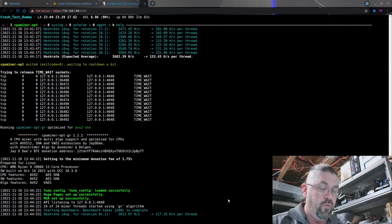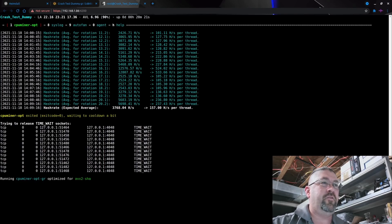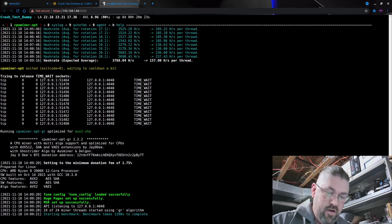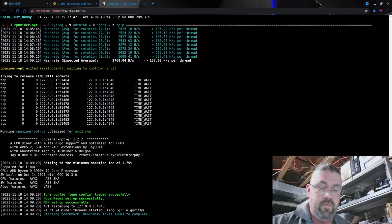Let's try 4.2 GHz. I'm going to try running it at 1.15 volts, but chances are I'll probably kick it up to 1.2 or 1.25. We actually got it to finish — 4.2 GHz delivered 3768.04 hashes per second with an average of 157.00 per thread.